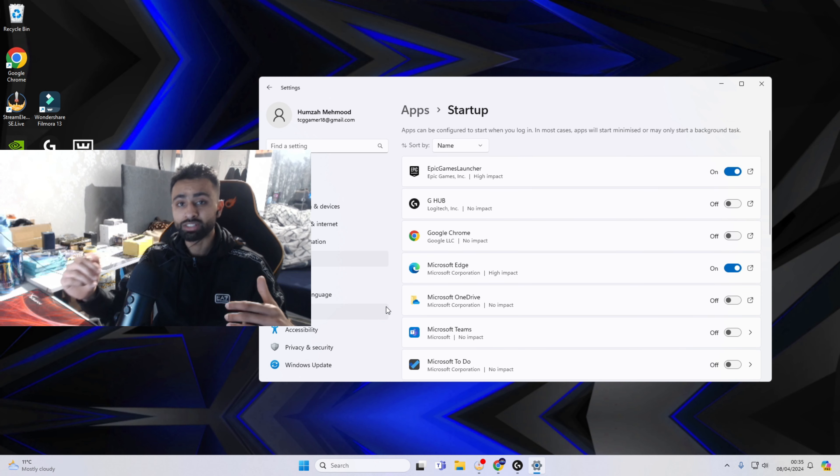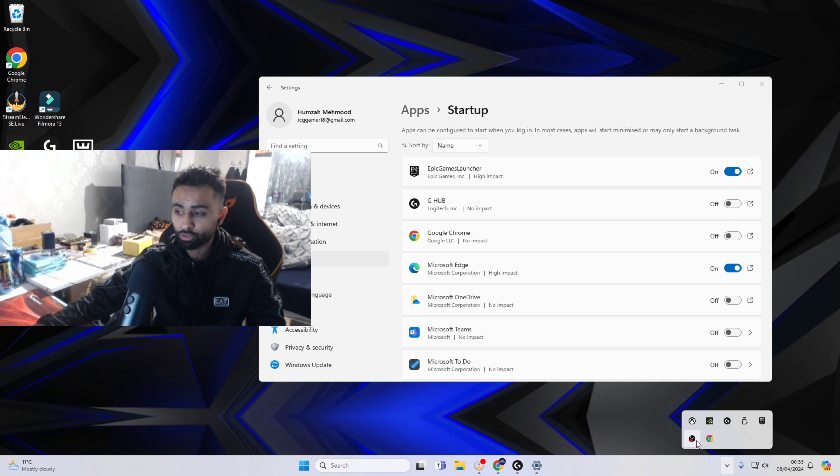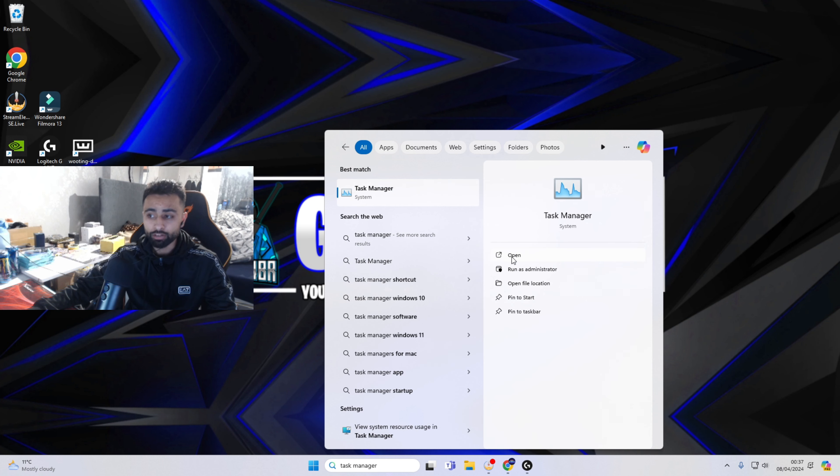The next method involves going to Windows Settings, then Apps, and then Startup. Every time you turn on your PC, all of these apps automatically load up, meaning while you're playing Fortnite you have a bunch of apps running in the background. For example, I've got OBS Studio, Epic Games Launcher, NVIDIA Control Panel, GeForce Experience, and the Xbox app running. The Xbox app I don't use, so I can right-click and quit it. On the Startup menu you can turn off whichever apps you want, which will stop them from affecting your ping and occasionally your FPS.